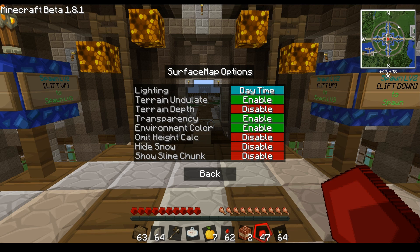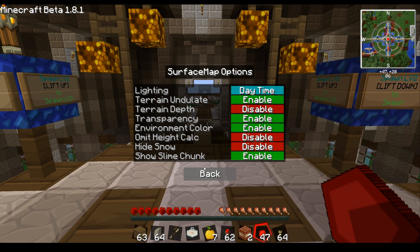Hide snow is a unique feature — I don't have snow on this part of the map, but all it would do is replace the white snow with green, showing what's underneath. We'll check that in a second. Then there's the slime chunk calculator — where the red squares are, if you dig down you'll eventually hit slimes, which is cool, though a bit of a cheat.